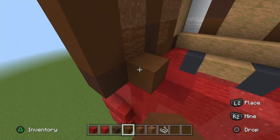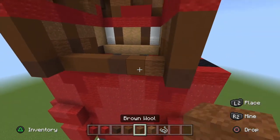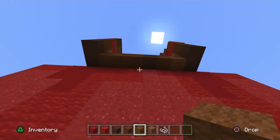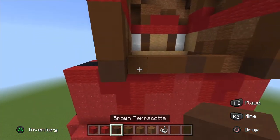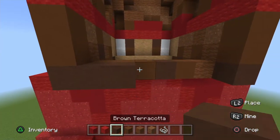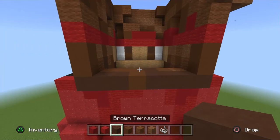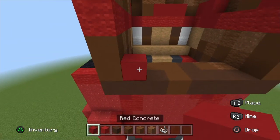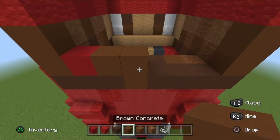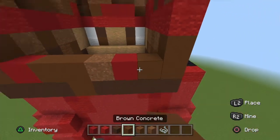Start on the first layer from the left: brown concrete across three, then a brown terracotta, a brown concrete, a brown wool — it should look like that from underneath. Next start from the left: go into two brown terracotta, then a brown concrete, and three brown terracotta. Then: red concrete, two brown concrete, brown powder, red concrete, and brown concrete.